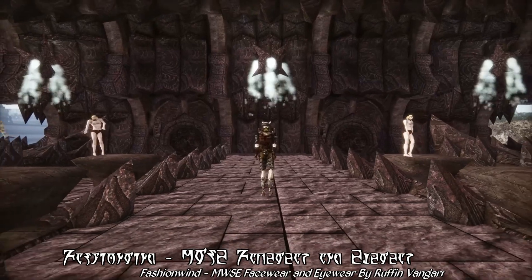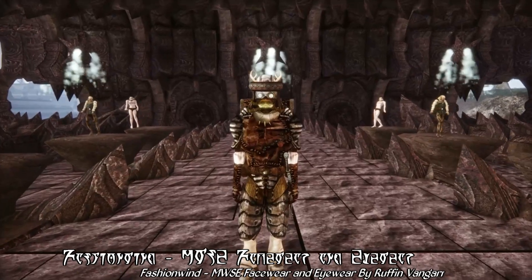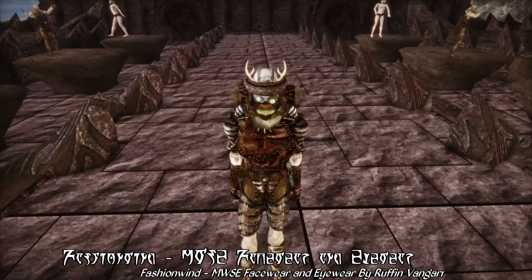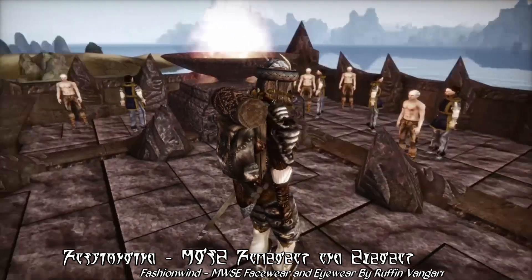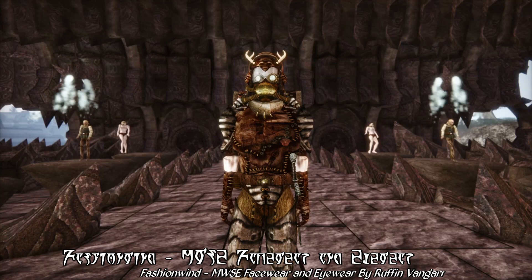But our first fashion of the season is actually survival gear. When you're heading out into the Ashlands, you want to look the part. Not only do you want to feel comfortable, but you want to look like you're ready to survive in the wilderness. And that means coming prepared with a backpack, headgear, and proper eyewear and facewear to protect you from those deadly ash storms.